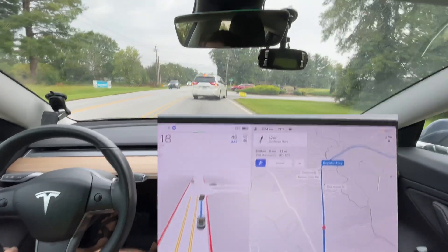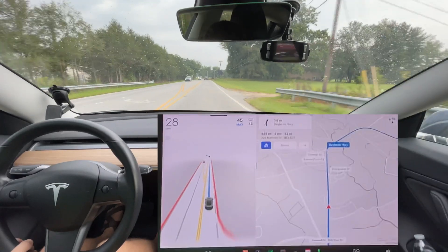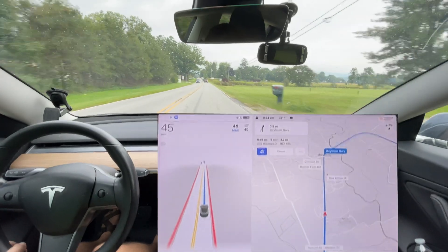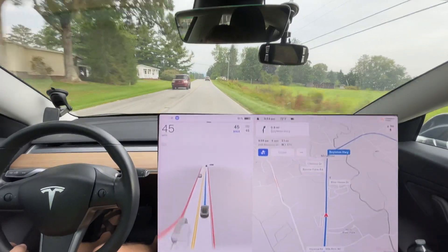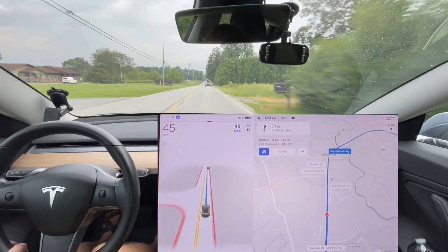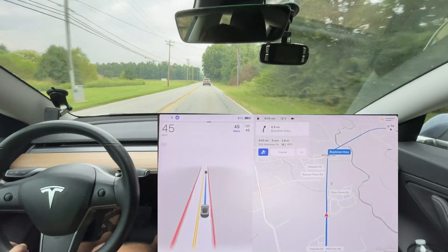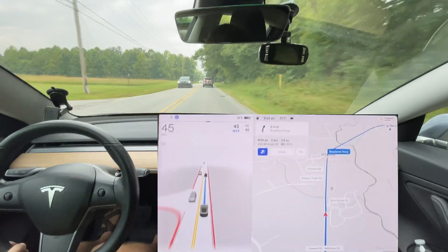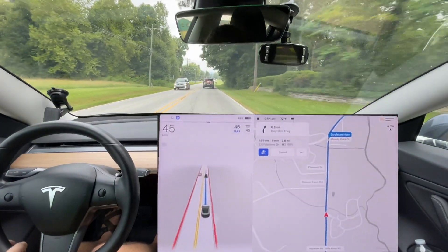Okay, Wellston Highway. It slowed well for that van but stayed a little bit too close. Let me try to adjust my following distance — normally I have it at the full seven, the furthest distance. It didn't reaccelerate as naturally in this version as it did in 10.12. Once the car ahead turns off, it should start accelerating as that car is turning, but it stopped doing that in this version. That seems to be a regression — not anything serious — and I expect it would probably be fixed in the next release, but it's something to note.